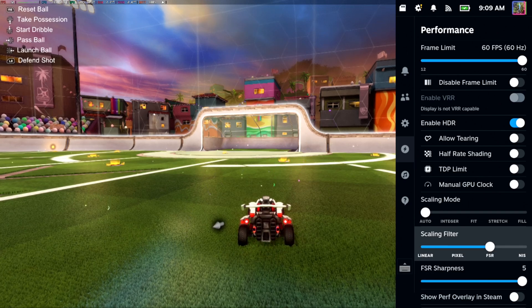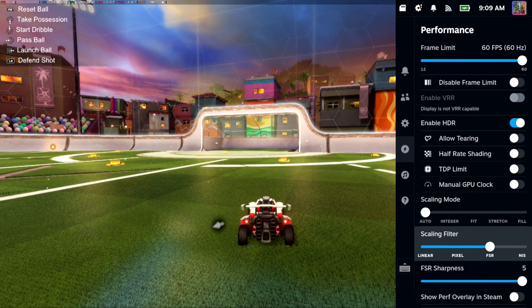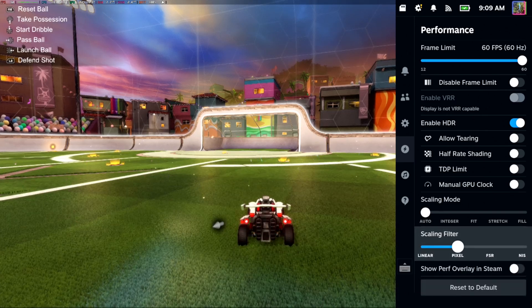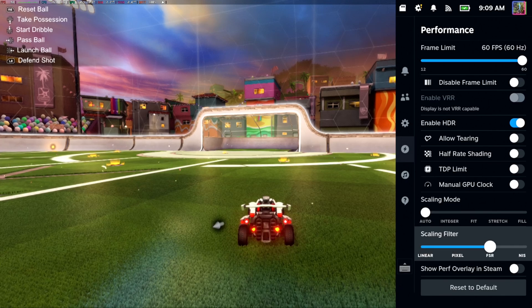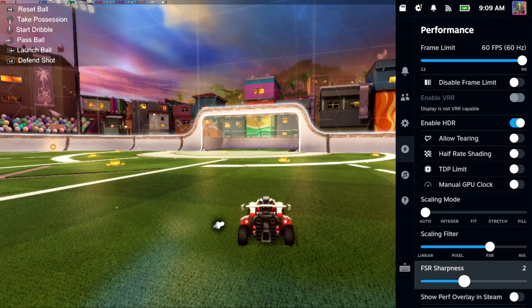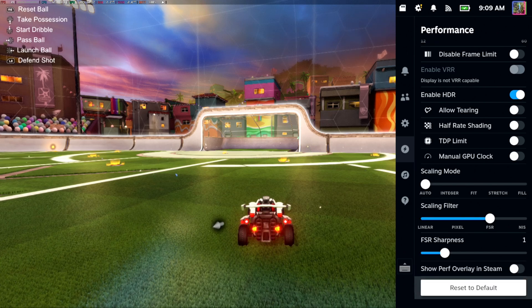And then here's FSR — it's going to make it sharper, but this dropped it down to 52 FPS. And then NIS right here doesn't really seem like it changes all that much. Just go through here — maybe you like this little sharpness effect that applies over it, maybe you don't. I have mine connected to my monitor right now.